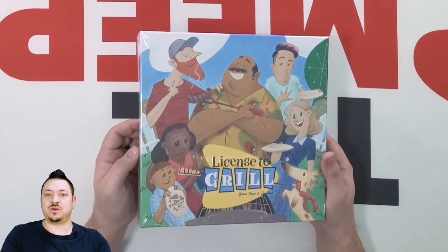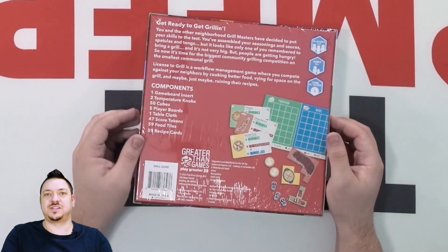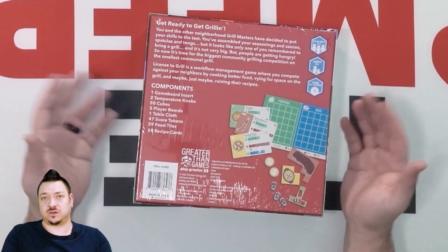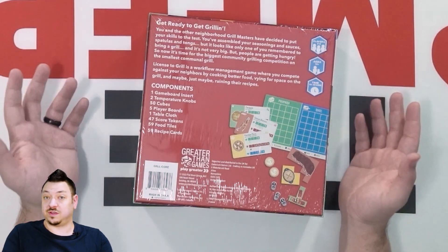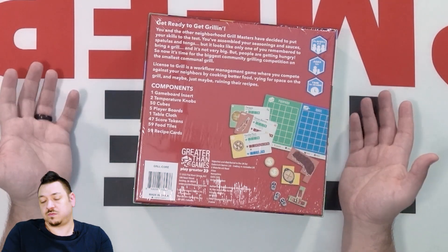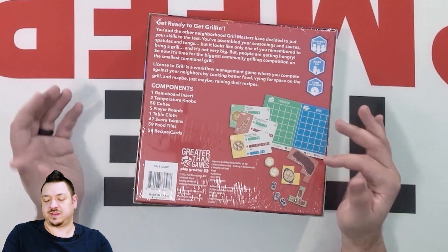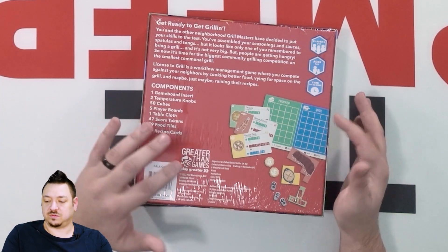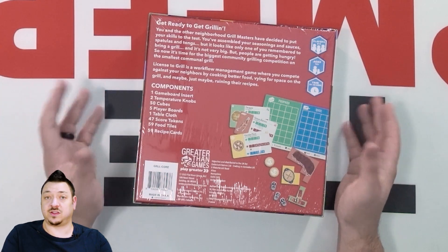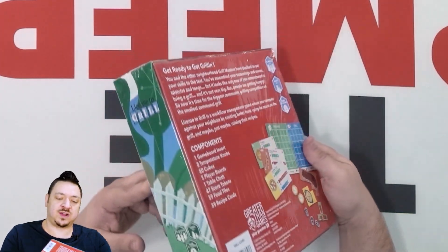This is a polyomino placement game about cooking a bunch of different veggies and meats at a grill or cookout. There's a limited space, and you're trying to complete a bunch of recipes to the best of your ability with the placement, the timing, and that kind of stuff. We're going to take a look at what's inside and read the back first.